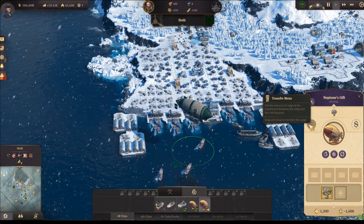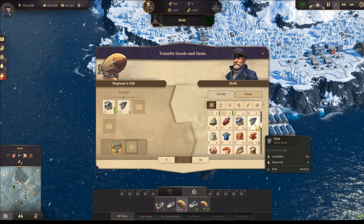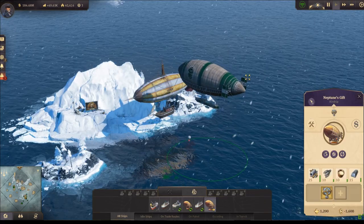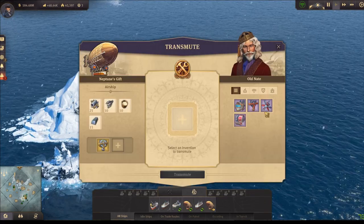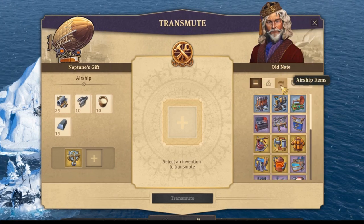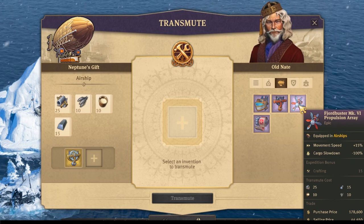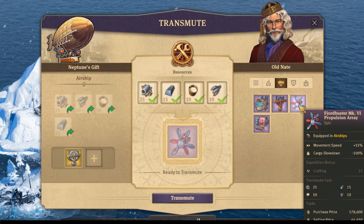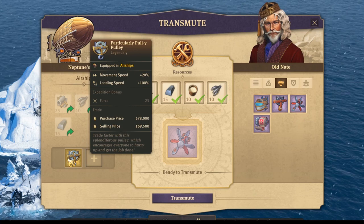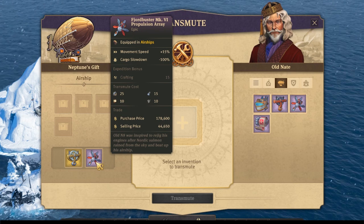I've got my airship and I'm going to load 25 pieces of lost expedition scrap, 10 fish, 10 pieces of caoutchouc, and 15 pieces of steel. We are at the alternates and we're going to transmute - filter by airship items and take this additional item which will increase our speed and reduce cargo slowdown by 100%.